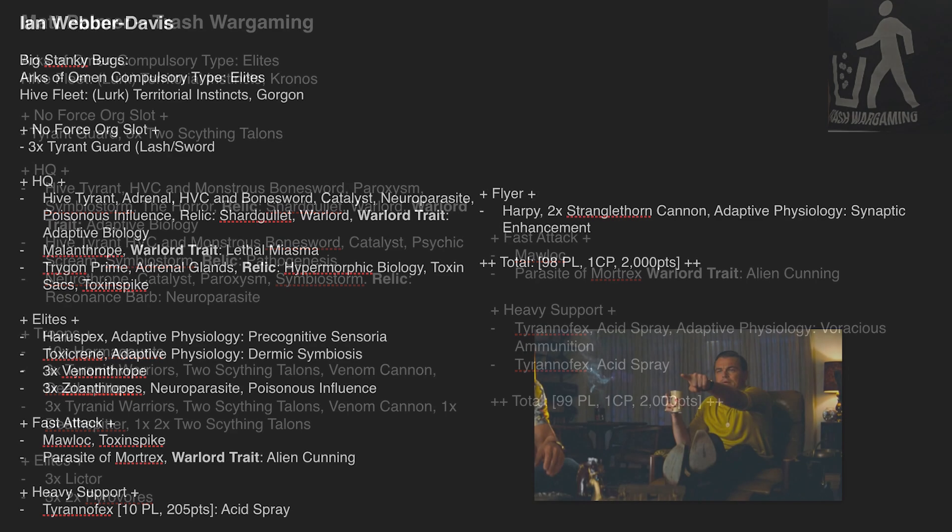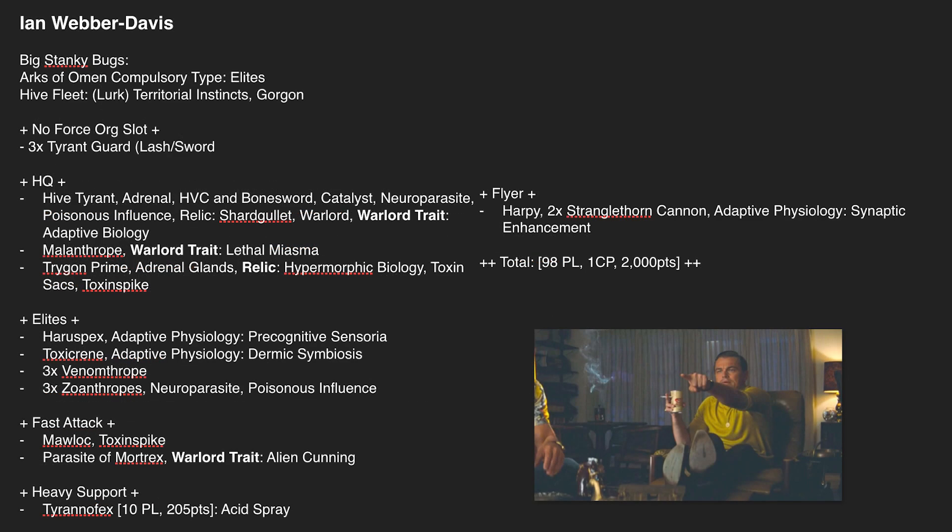The second to last list is Ian Webber-Davies with what he describes as 'big stanky bugs' — a Territorial Instincts list as Gorgon. Similar strategy to the others, but with some interesting call-outs: a Malanthrope, a Haruspex, and a Toxicrene — all units I'd love to make work. The Toxicrene probably won't make it out of the deployment zone due to its massive base size, but it's a really fun list. It's tough to kill but may struggle to score secondaries and get outscored. Best of luck, Ian — I'm with you.